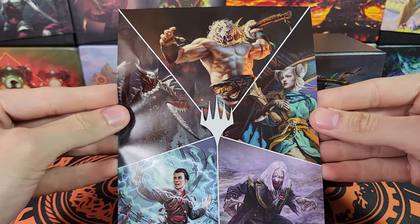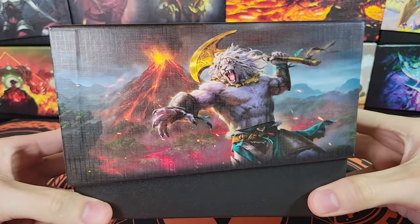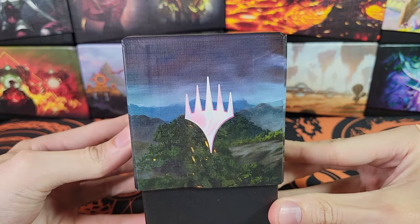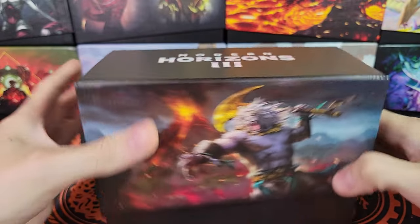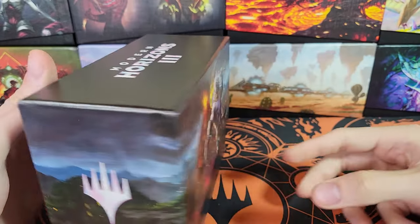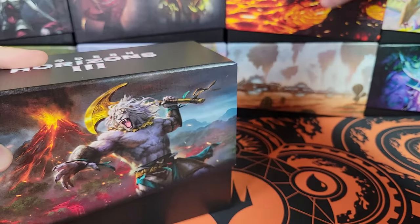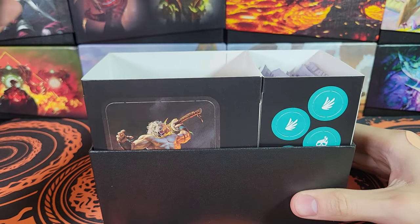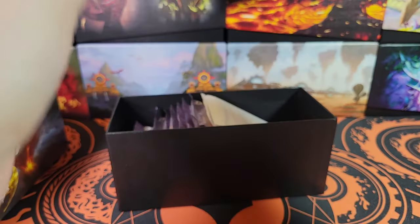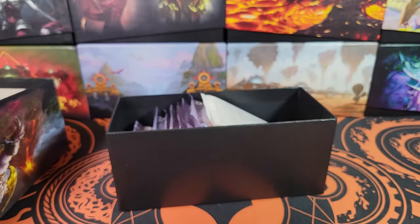Some of the Planeswalkers and stuff — very cool. So we've got a Ajani with a volcano in the background. Nice emblems on the sides. The back is... that's kind of lazy design. Usually they have something different on the front and the back. But I guess this is what we're getting with our premium set. Just kidding — I'm sure Wizards can take it. They're big boys.